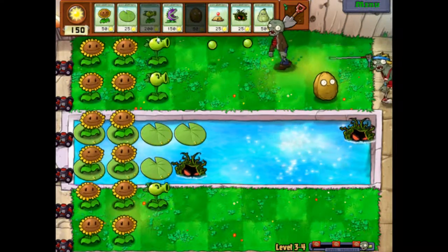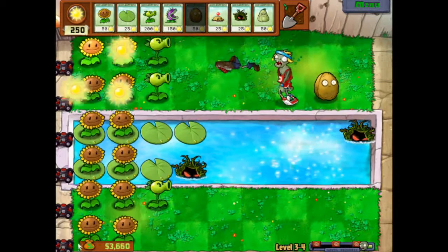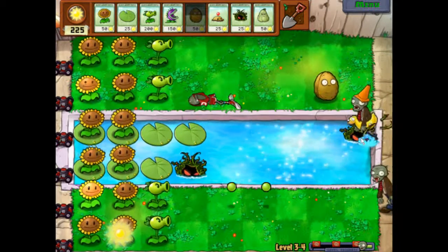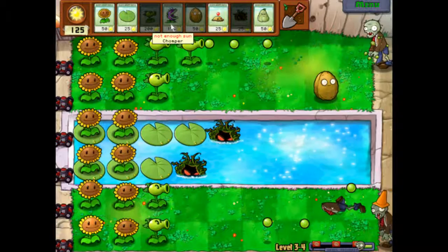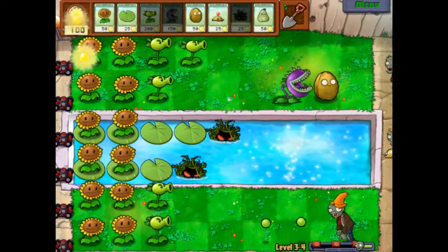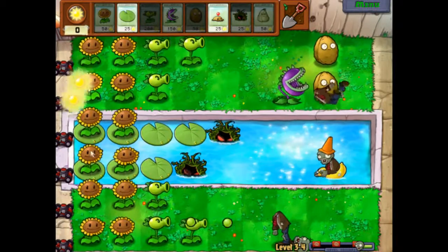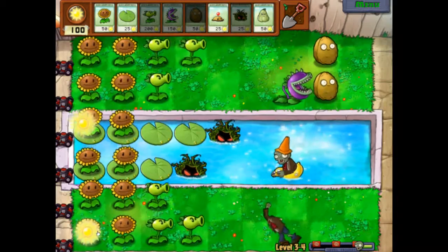Here we have our first jumper — you want to put something in front of him before he hops over so that he slow-walks from that point. I'm probably going to put at least two columns of repeaters. Here's my kelp — watch him take care of this rubber ducky conehead dude. We'll put another one in and start getting the repeaters going. I'm definitely going to want to use my chompers as well, typically putting one behind a walnut. I'm going to let the kelp eat the conehead guy.